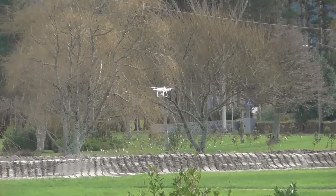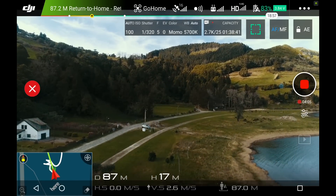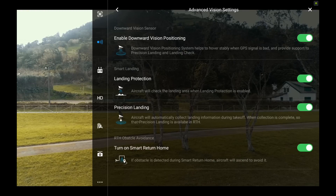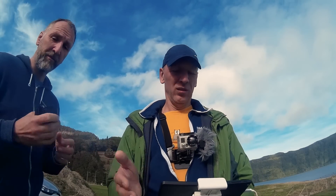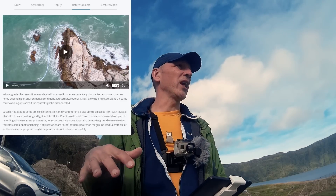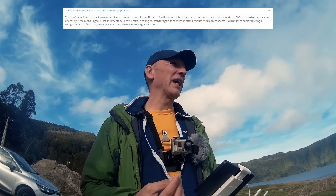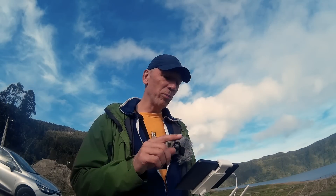I'm going to push the return-to-home button and let's see what happens. It turns, it goes up - I do not see any smart return to home here. I don't see anything smart here. 'Turn on smart return to home: if obstacle is detected during smart return home, aircraft will ascend to avoid it.' That's not what we want. The description said it makes a 3D map of all the obstacles and takes the shortest route back.